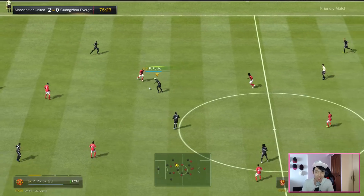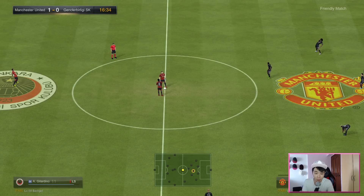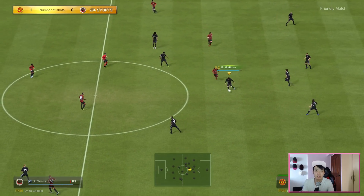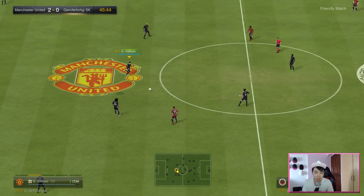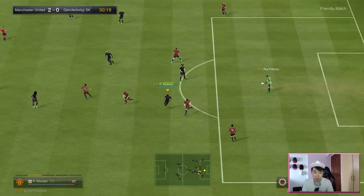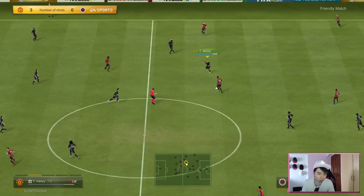His weakness — and he's only got one very big one — is his height. You can see in the highlights that he's lost important headers against attackers, and that is going to be a big problem against good opponents. If your opponent's keeper launches a long goal kick and he loses that first header, you're already on the back foot. At 177cm, he's not going to win many headers in FO3. Goal scoring is also not his strong suit since he rarely gets forward.